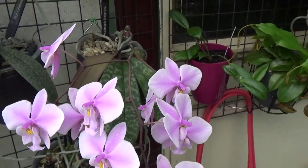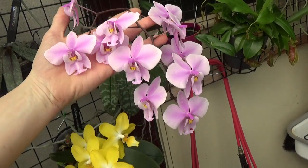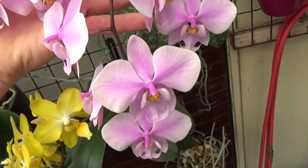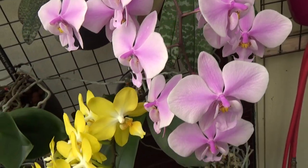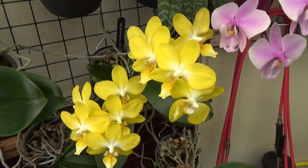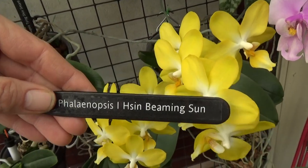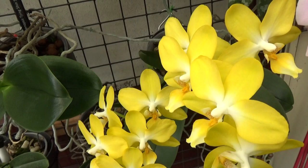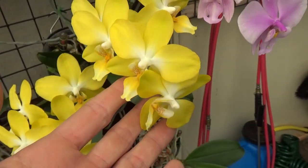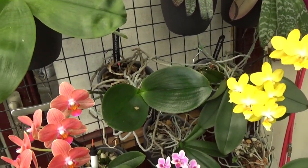Here we have the schilleriana in bloom for the second time. I've never had such a large spike on it — I know it can make even bigger spikes, but it's a fairly young plant. Beautiful mottled leaves and absolutely beautiful flowers. Next to it, color-wise probably my favorite — it's really popping. It has a name which I'll show on screen for the yellow one.